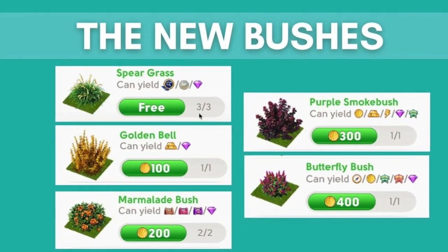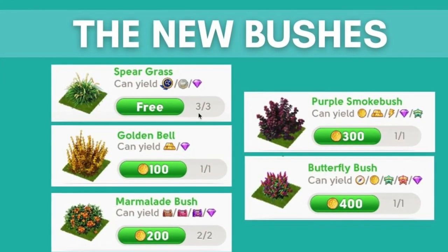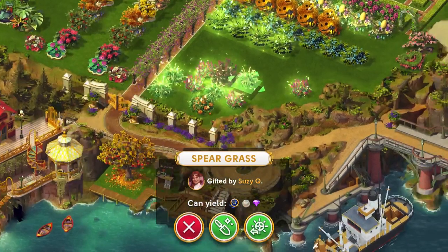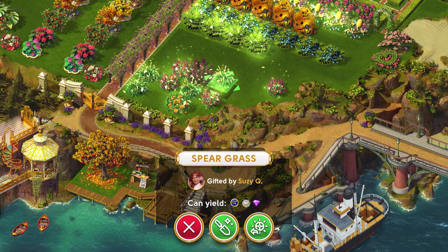Over the past three days I've received some new bushes from my teammates as well as the boat bush friends, and so I'm starting to harvest them. Let's start by clearing the spare grass bushes first.